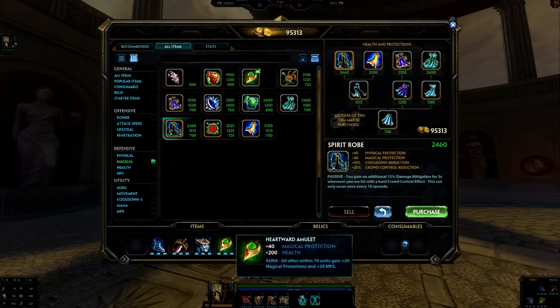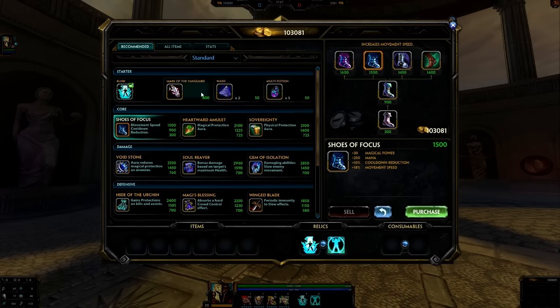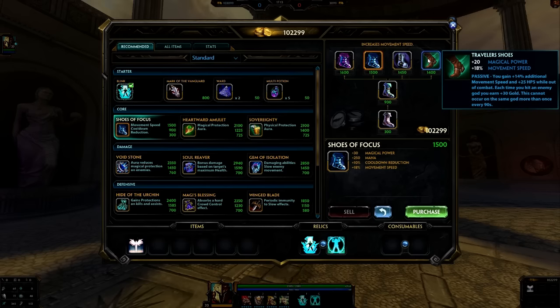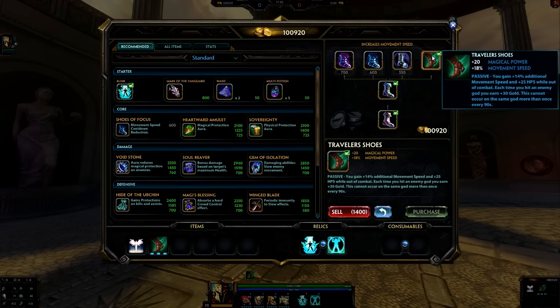The other start I would personally do more often in Conquest is Watcher's Gift and then go into Traveler's Shoes. If you don't mind losing a little cooldown reduction, go Traveler's Shoes. They give you an additional 14% movement speed while out of combat, so when you make rotations to check mid lane or Gold Fury, you can do that faster. The 20 HP5 lets you sustain a lot more health while traveling out of combat, and there's also additional gold whenever you hit a target. Faster rotations and more health regen out of combat — that's pretty good.